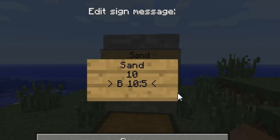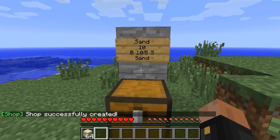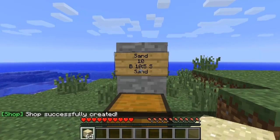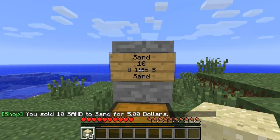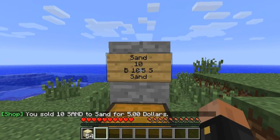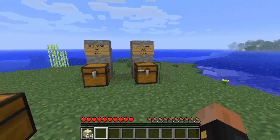Put a colon in the middle, then the sell price — five dollars. So the format is: buy for ten dollars, colon, sell for five dollars. Make sure you don't have the selling price higher than the buying price or else you'll get ripped off. Press enter, then the item ID — sand is ID 12 or you can spell 'sand'. Press done and it says 'shop successfully created'. Since I'm in survival I can start selling sand by punching the sign, and right-clicking rebuys it for ten dollars.